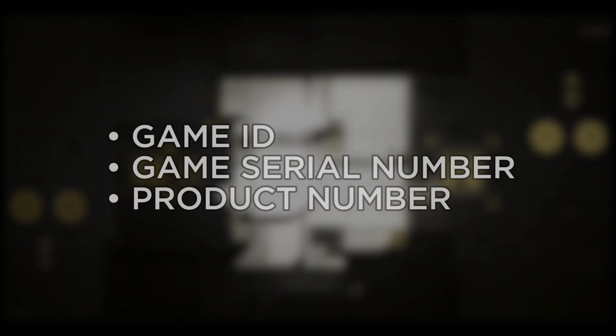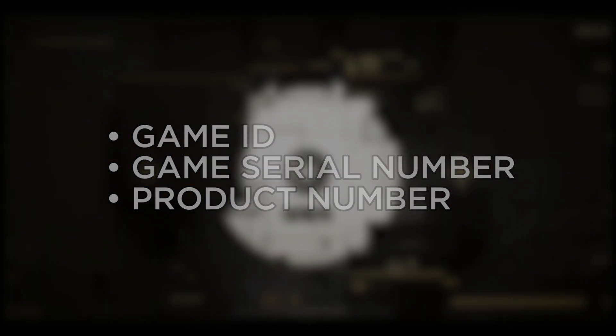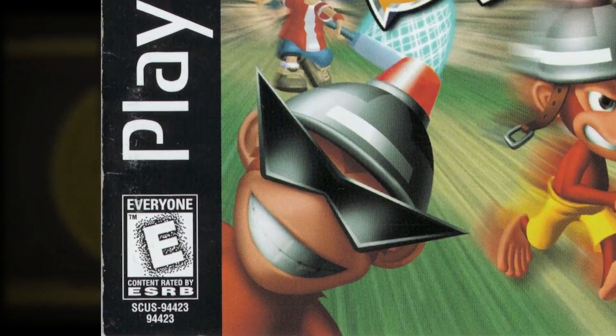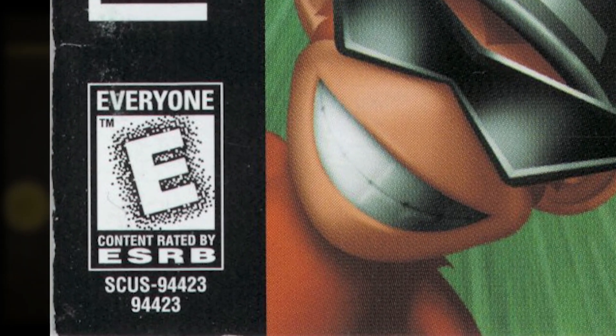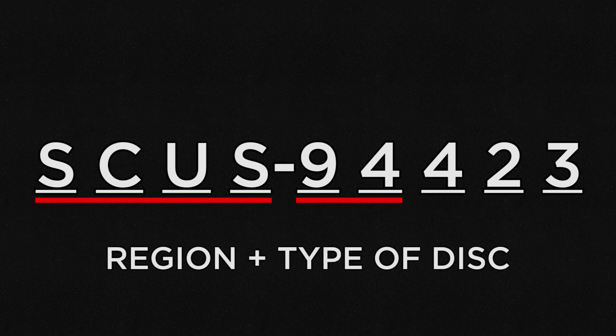A region code identificator, also called a game ID, game serial number, or product number, is a code that comes in all PlayStation discs and has four letters followed by five numbers. The letters and the first two numbers used in the codes provide helpful information regarding the region and type of disc that you own or are looking for.